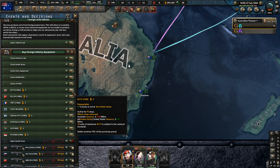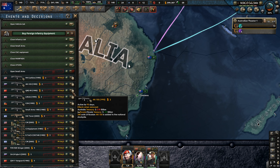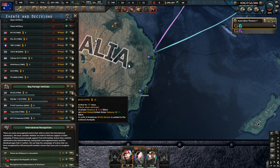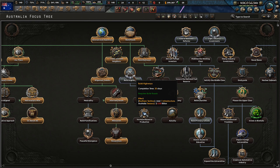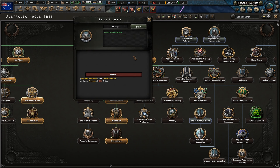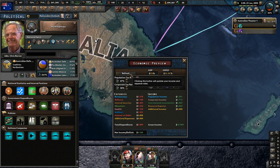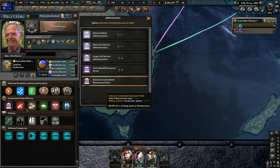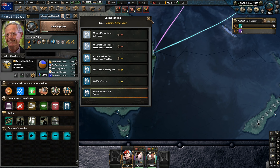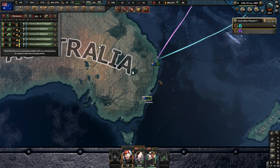We've got the money — what else can we spend this for? Well, maybe if we start war-decking countries our debt might grow, but we'll see. It's probably not a bad idea to build up our railways further, maybe get some more industry now that we've got the money and we've secured ourselves politically. We can't even go down any more of this stuff. We're already at huge military spending, and we're still making an absolute shit ton of money.